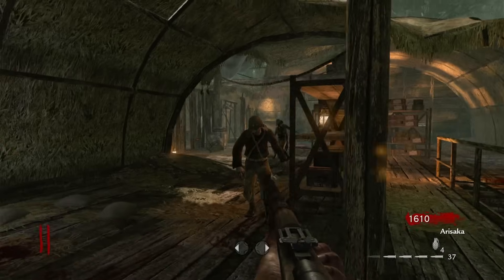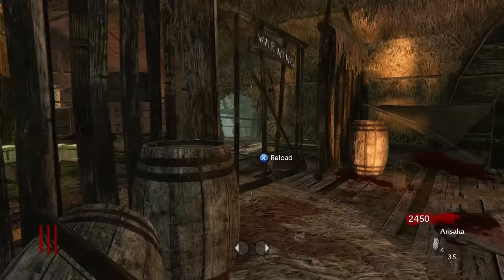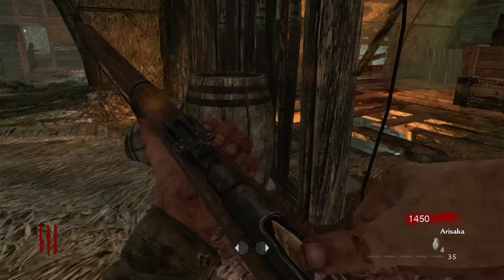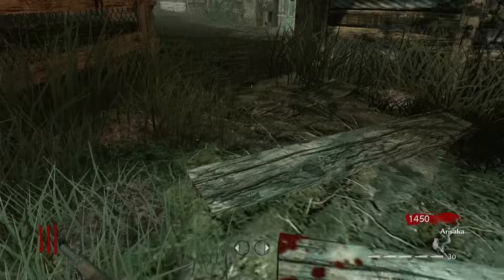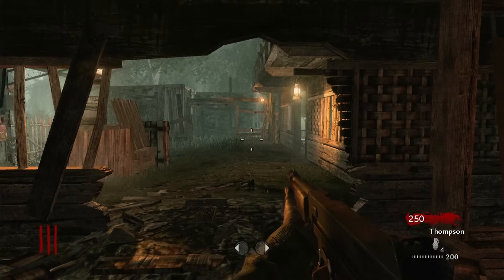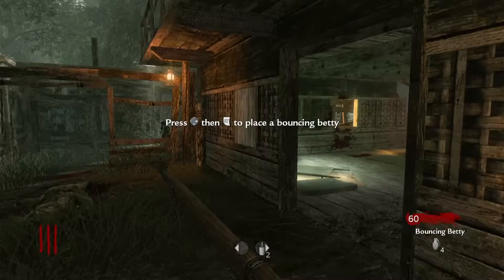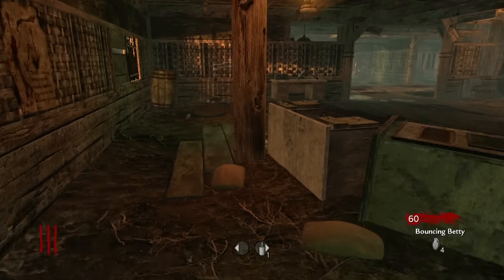I bought the Arisaka off the wall to get some nice satisfying headshots. Check out this 3-for-1 collateral — probably wouldn't be able to pull that off again anytime soon. Once I had 2,200 points I opened up the gate and headed downstairs, picking up the Thompson and using this as my primary gun for a bit. When I was back up to 1,000 points I bought the Bouncing Bettys, which gave me 2 to place each round.